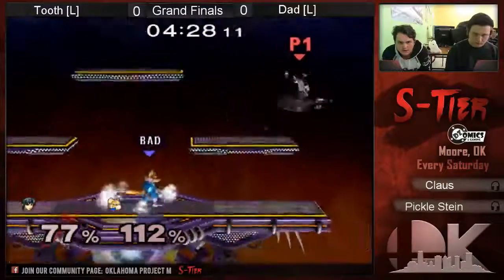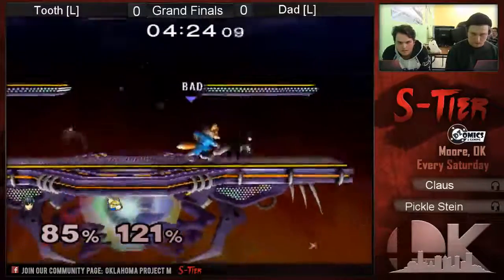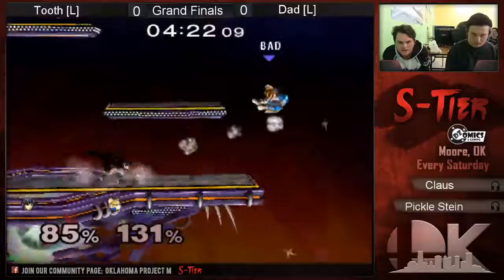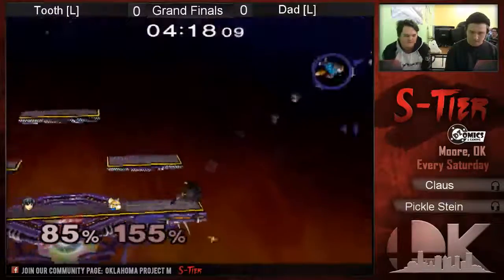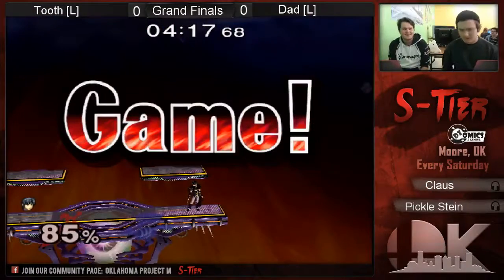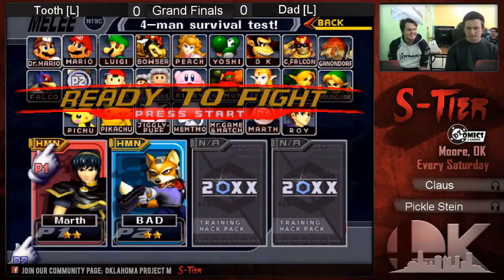With Marth, I think how you go for up air is to juggle. Back air is a bit safer because it doesn't have as much lag. He went for the style — very good, for no reason. Two-six game one, set two.